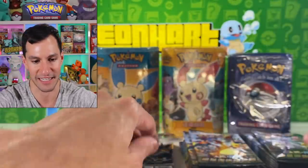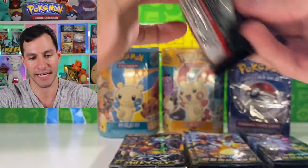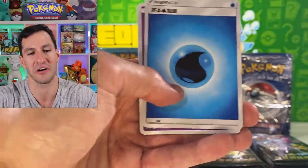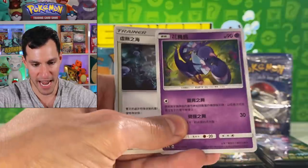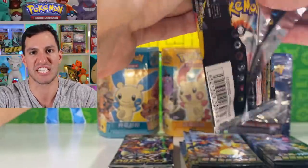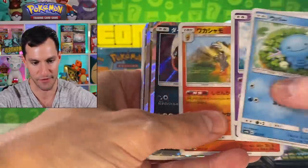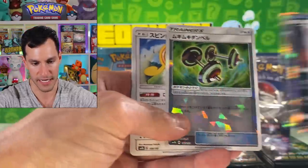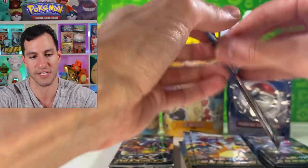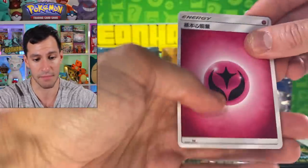I'm kind of lost in what I've opened! I'll open up those theme decks and everything, but we've got to get through as many of these packs as possible. Psychic Energy for the next guess — and the dancing bird card. Let's say the sea of nothingness — you have to say it with pizzazz! We got Lycanroc, Rock, and some Bodybuilding Dumbbells.